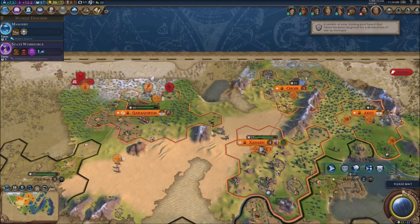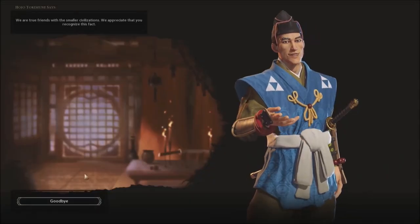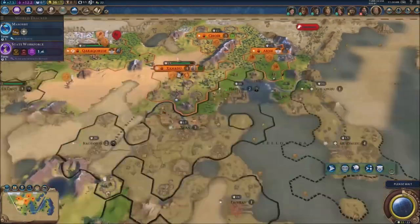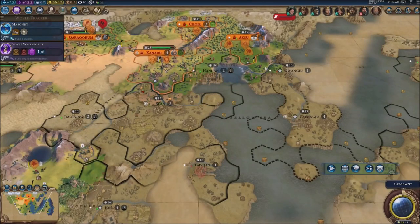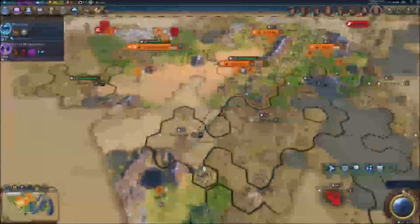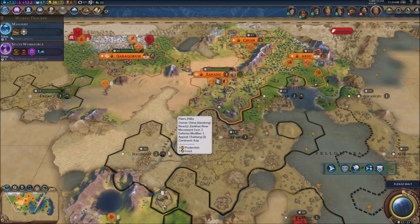Karakorum is struggling development-wise right now — it needs help. It should be one of the best cities alongside Xanadu but right now there's nothing built, the resources haven't been produced. Japan says we're true friends — good. I'm friends with everyone right now except maybe Korea, but right now against a big strong empire like China you need to get some help here and there.